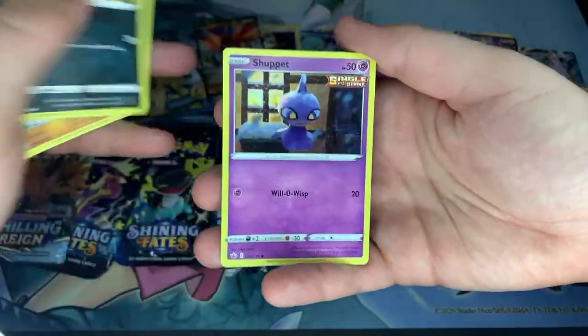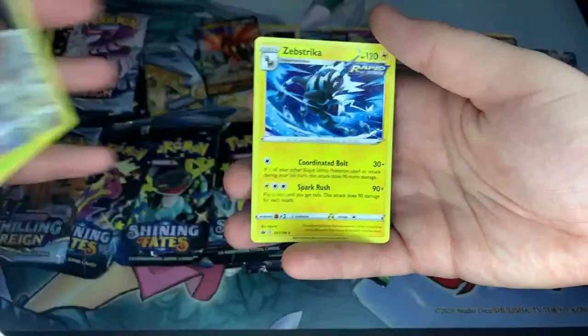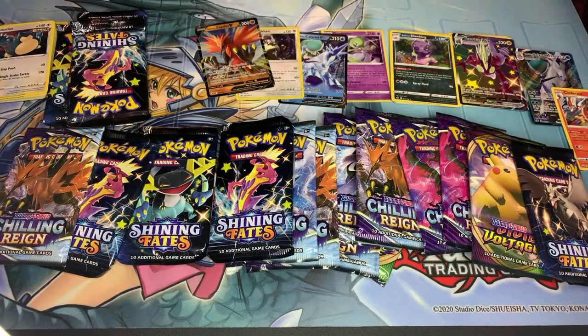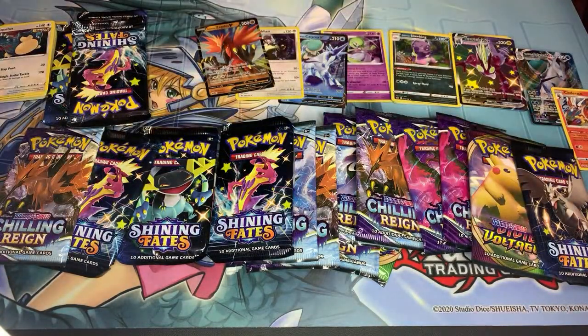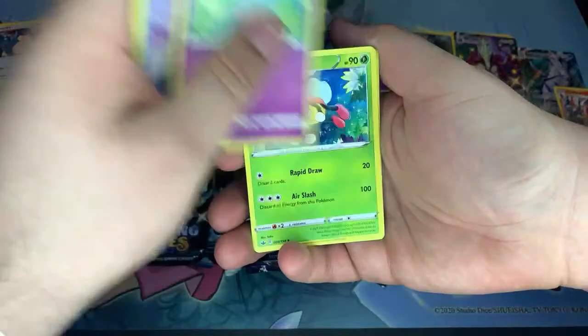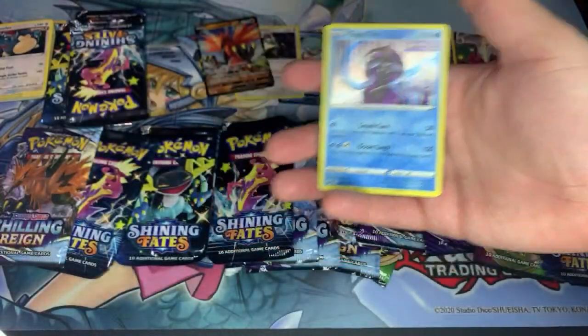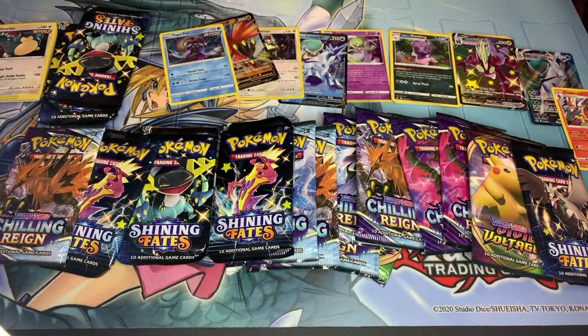Galarian Weezing, Koffing, Shoppit, Swalot, Spiel, Clara, Welcoming Lantern, Ledian, reverse Tauros, Zebstrika. There are 198 cards in this set, not including secret rares and full arts. We have Ledyba, Golett, Clobbopus, Castform, Hatenna, Ledian, Avery, Honey, Tapu Fini, hey — Rapid Strike Tapu Fini! Did they do away with Amazing Rares? Oh that would suck.